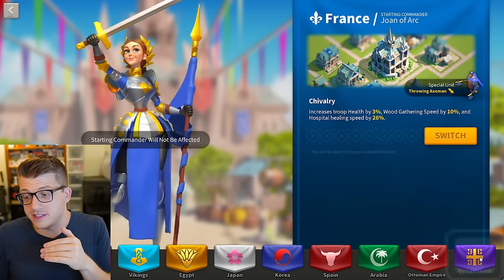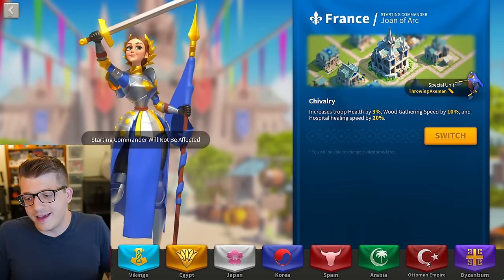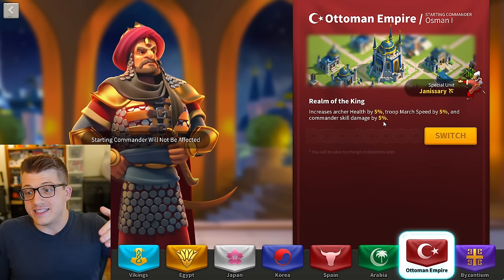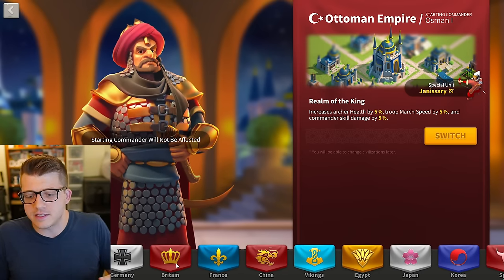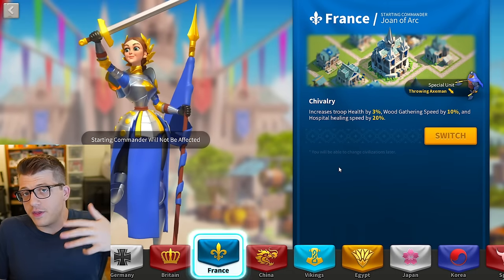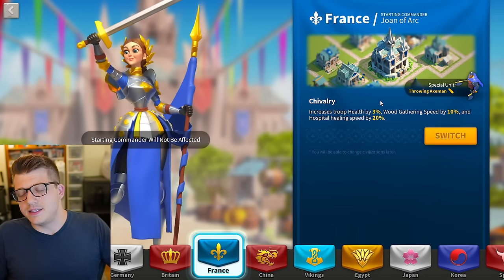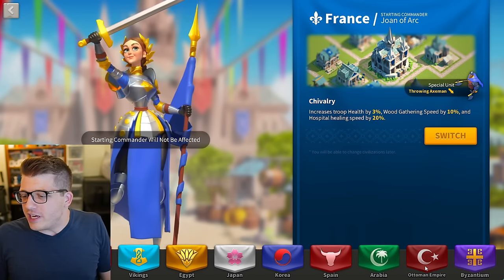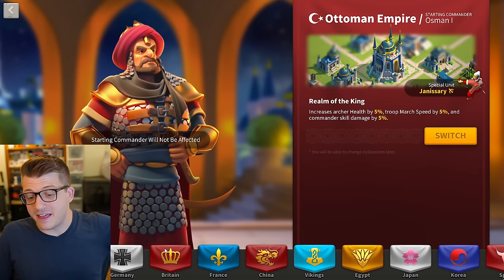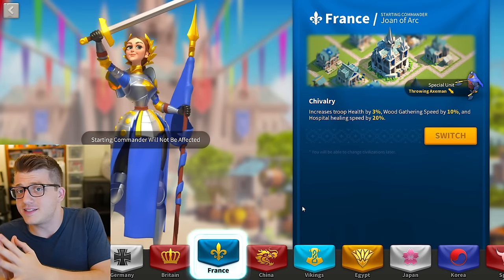Comparing France and Ottoman: three percent health across four armies is about twelve total health, while Ottoman's skill damage on three out of four armies is fifteen skill damage. I'd take the fifteen skill damage plus march speed over twelve health — but if you're running more than one smite army or are VIP 14 and lower, France may be the better option. Moving into 2025, the lines will likely blur more and infantry mains might gravitate toward France.